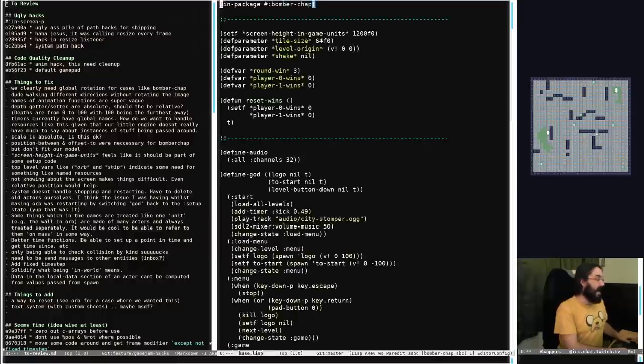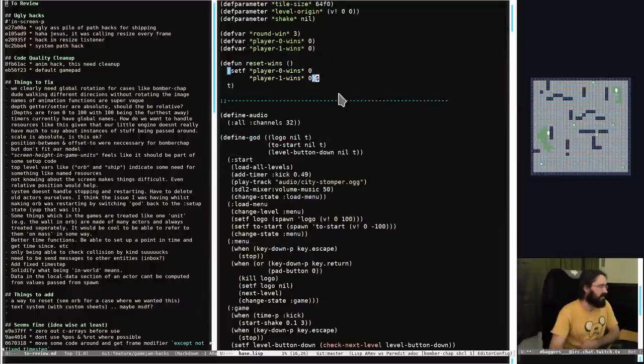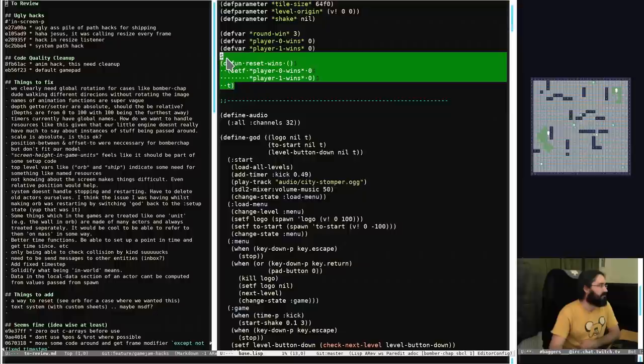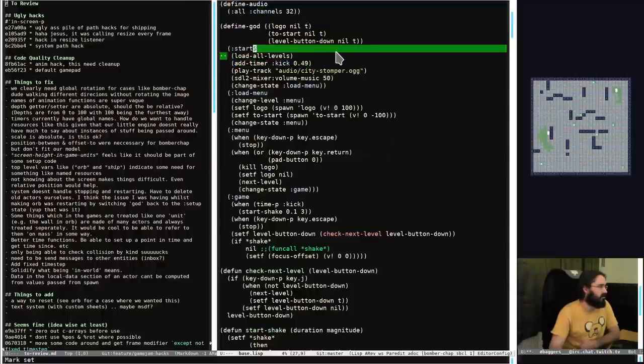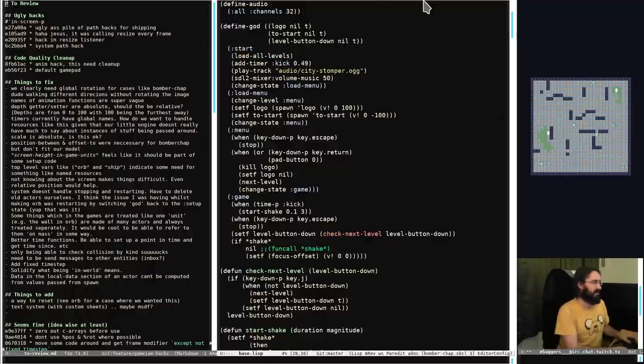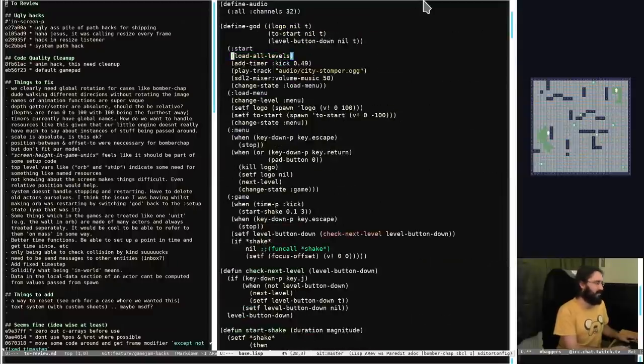Again we've got a bunch of top-level data dropped up here - like the number of wins and things - with something that resets those values. Audio is defined at the top which is fine. The god goes and loads all the levels, adds a timer, and plays a track. This is one of the things: you can't just build these systems - they all look very cute and you can make the core API kind of fun, but at some point you need to go do general data processing like loading a file and doing stuff with it, which is just back to normal code. So there's a limited reach of what you can do with just a cute execution model for the actors.